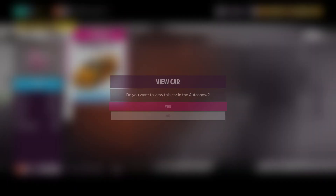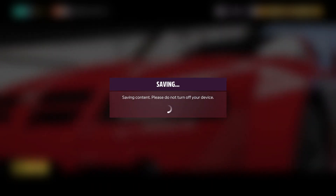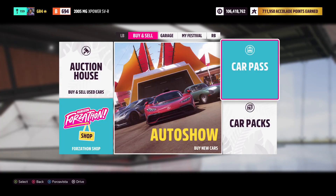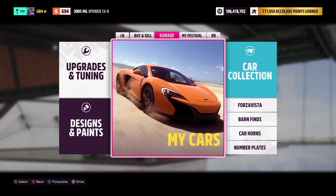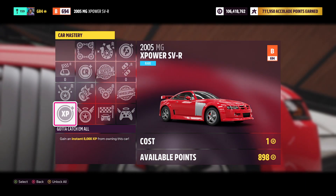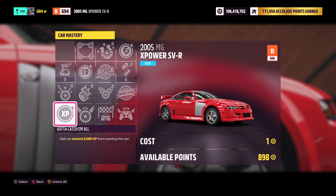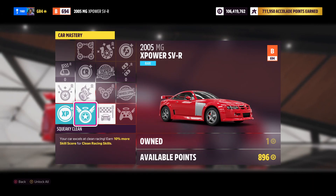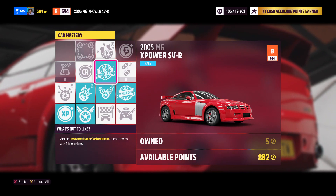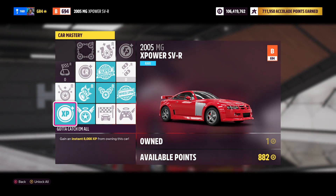Go to the XPower SVR, view this car on the auto show, and it is literally just a rinse and repeat of what you just did. It doesn't matter how many times you do this — you will still have the super wheel spin and the wheel spin available to you on the car. Head over to the garage section, upgrades and tuning, car mastery, and there you have the super wheel spin, wheel spin, and the XP from the MGX Power. This also gives you the super wheel spins and the wheel spin with the added 8,000 XP, so you will also level up while doing this.